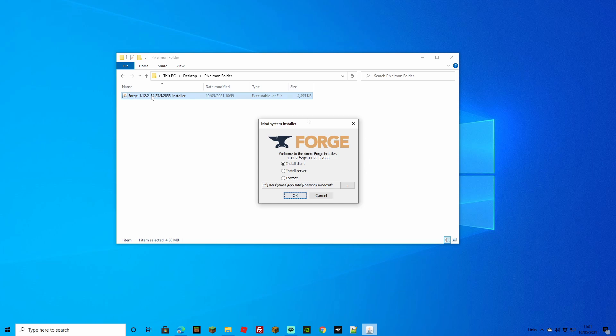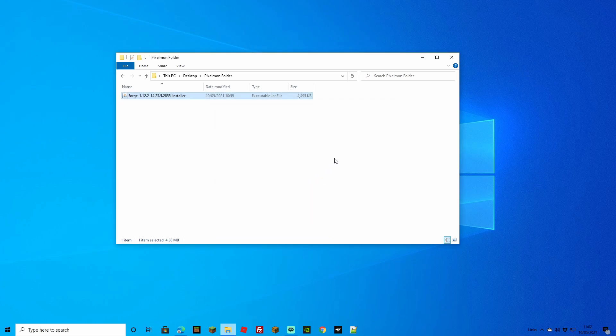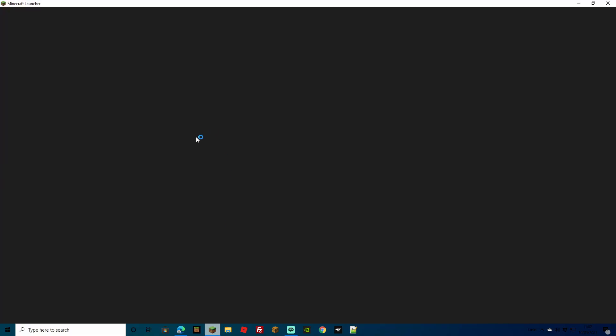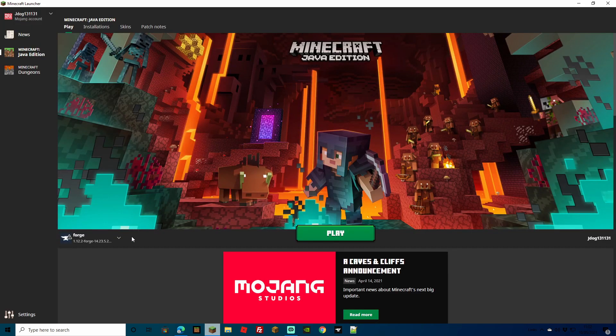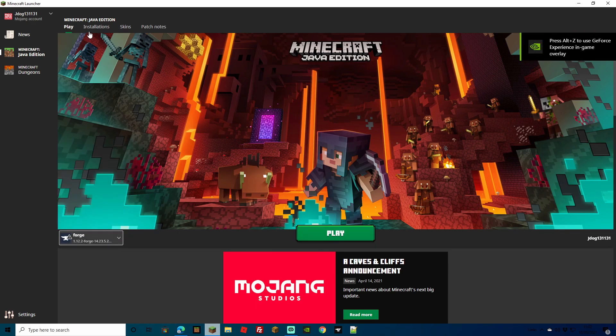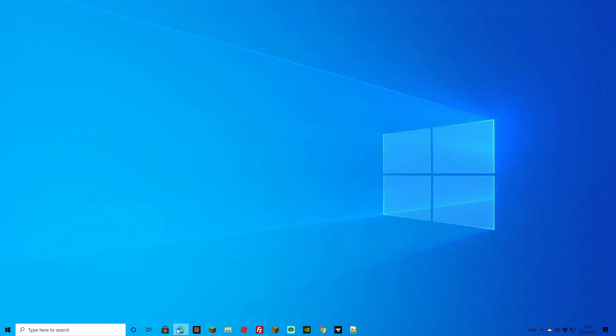Now we've got that done and opened with Java. It's going to ask whether we want to install for client or install for server. We've already got it installed on our server, so we don't need to worry about that. We can just do Install Client and click OK. It's going to download all the libraries we need, and as quickly as that, it's done. Let's open up our Minecraft launcher and go to Installations to make sure we actually have our Forge 1.12.2 installation — and as you can see, it is right there. Make sure that Modded is ticked, then search for a new installation and look for this one.